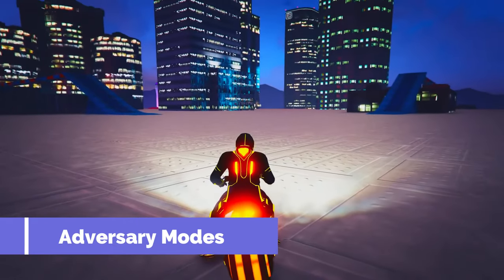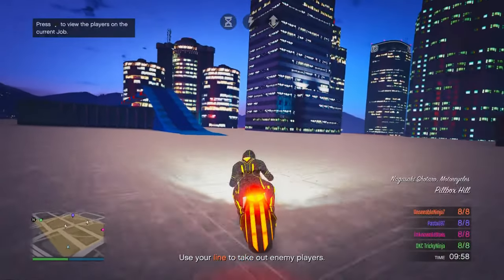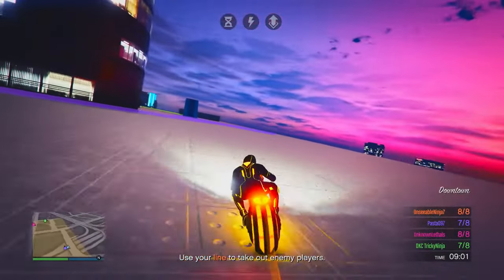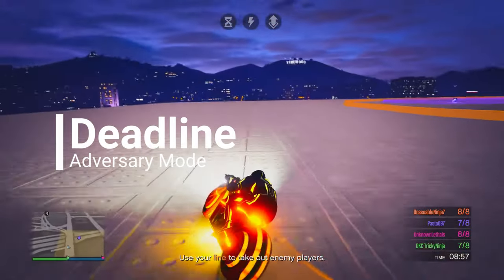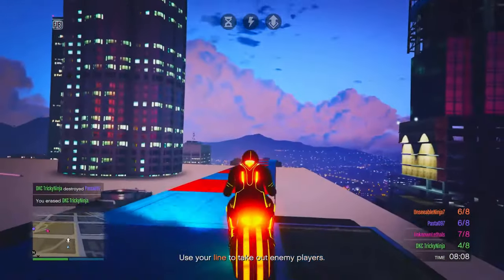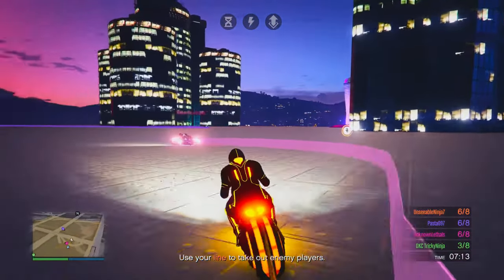Next up, we're dropping into the battlefield of adversary modes. Imagine an arena where strategy, skill, and a little bit of swagger come together — this is the playground to earn RP and make a statement. Think about specific modes like Deadline, where you're zipping around on a bike leaving a trail of light, Tron style. It's not just fun, it's an RP goldmine. Even if you're not top dog in the race, the RP keeps rolling in. It's like a party where instead of goodie bags, you're pocketing chunks of reputation points.